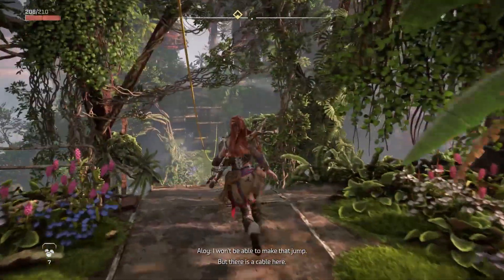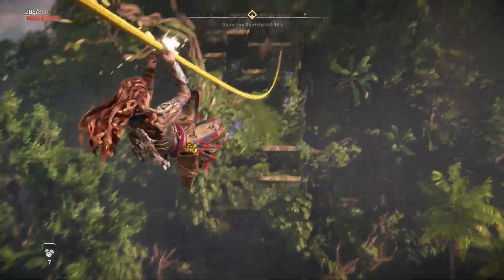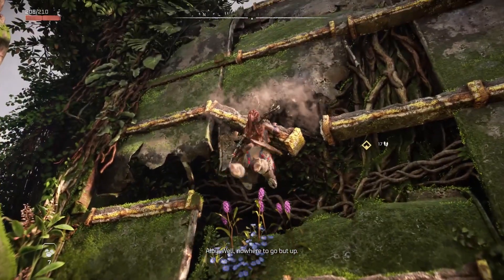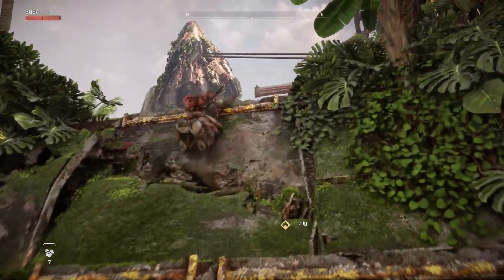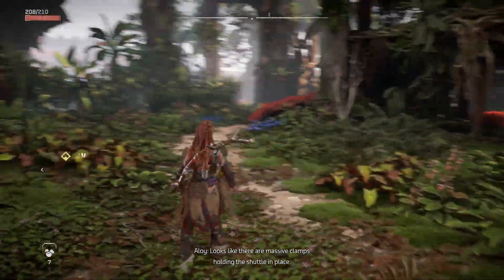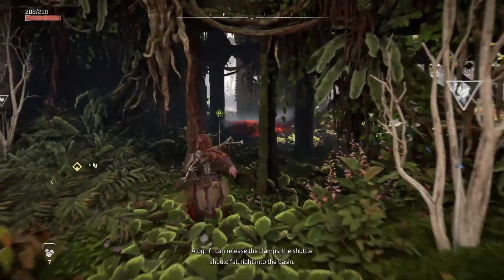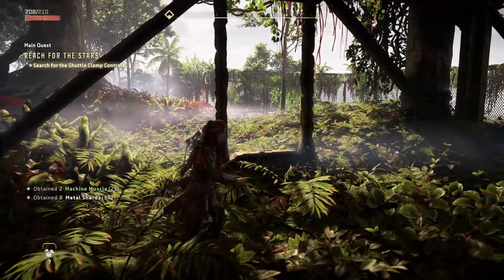For a huge game like this I always expect bugs — there's always going to be bugs no matter how perfect it is. I did already encounter a couple. For example, Aloy was performing a silent kill but she was facing the other way from the robot, and the robot was on the other side. She performed the kill without even touching the dinosaur, which was kind of funny. That was actually the first kill we did. So yeah, you're still going to find bugs in this game.